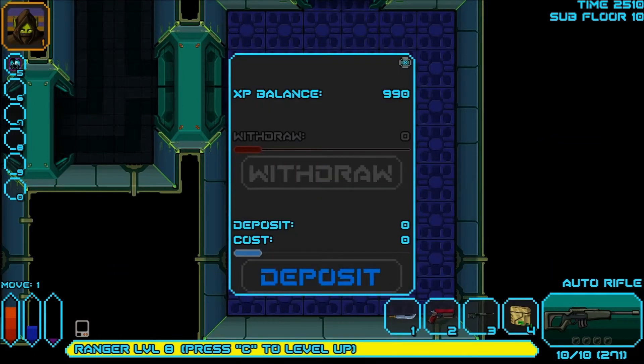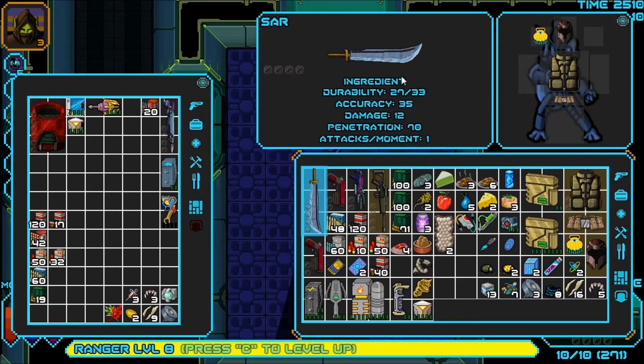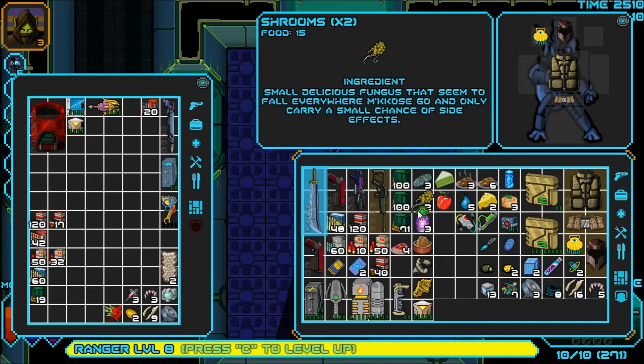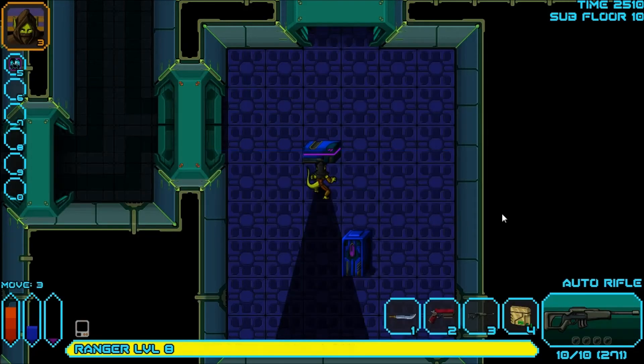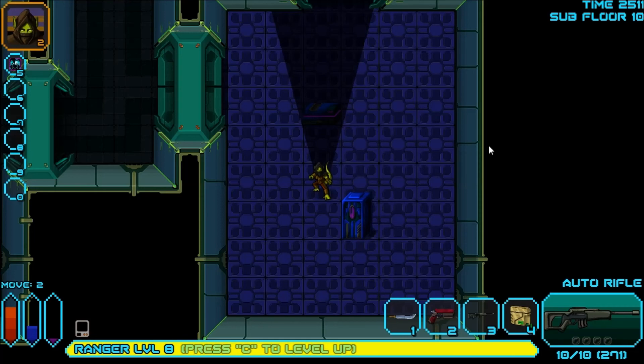Stasis pod — I'm going to deposit some XP, not a whole lot though. This is for leveling up, because when you start at level 10 you're going to want to level up a little bit. I have a mech suit in here but I can't take it out unfortunately — I can only put stuff in. I'm going to store this in there. I think I'll do some inventory management and end the part here — that would be the best idea. Next part I'll have done the inventory stuff. Thanks for watching, hope you guys enjoyed the video, and goodbye.